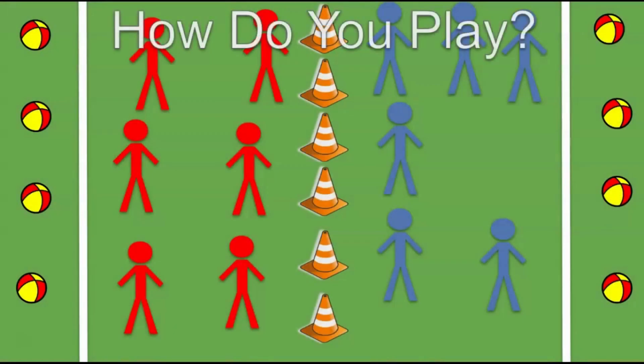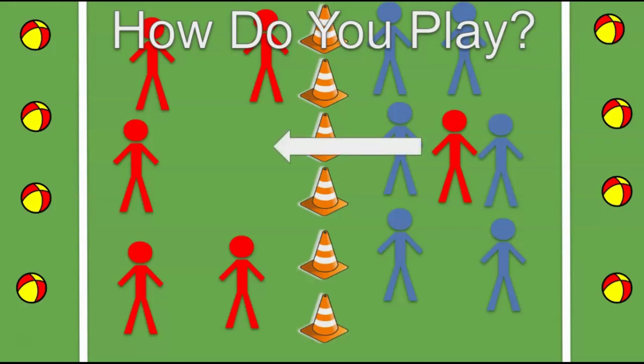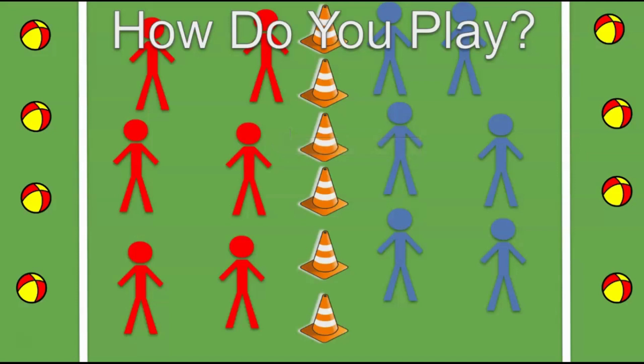There will be cones in the middle. Once you cross those cones, you can be tagged by the other team. If they tag you and take your belt, they give you back your belt and you walk back across the cones to your side. Once you've done that and put your flags back on, you are back in the game.